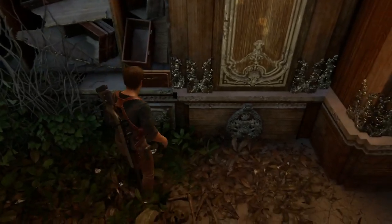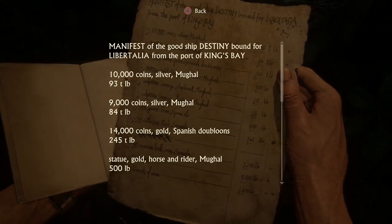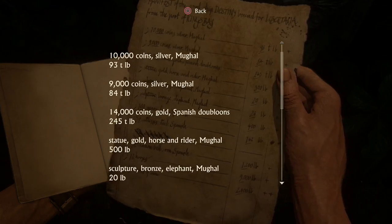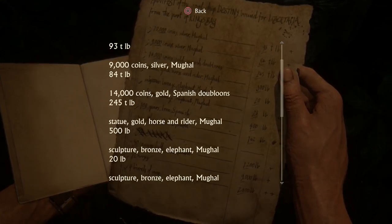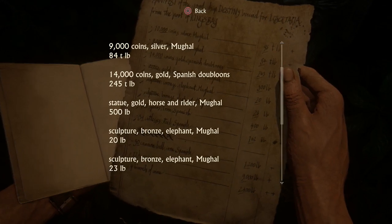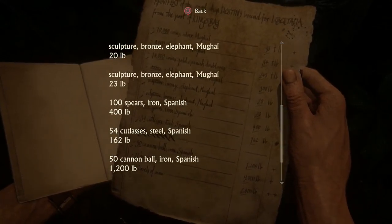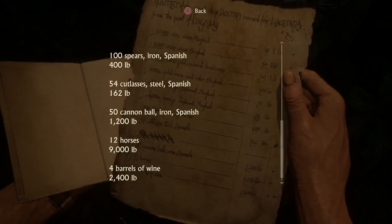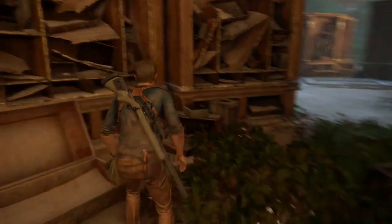What's this? It's a manifest. 'The good ship Destiny, bound for Libertalia from the port of King's Bay: 10,000 coins silver Mughal, 93 tons; 9,000 coins silver Mughal, 84 tons; 14,000 coins gold Spanish doubloons, 245 tons.' Gold horse and rider Mughal 500 pounds, bronze elephant sculptures, 100 spears iron Spanish, 54 cutlasses steel Spanish, 50 cannonballs iron Spanish 1,200 pounds, 12 horses 9,000 pounds, four barrels of wine 2,400 pounds. Interesting — we found a manifest.